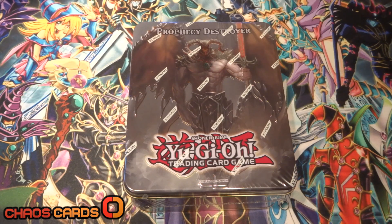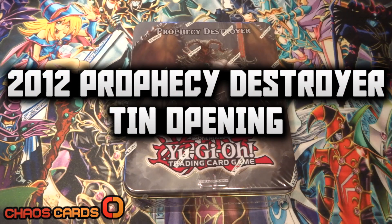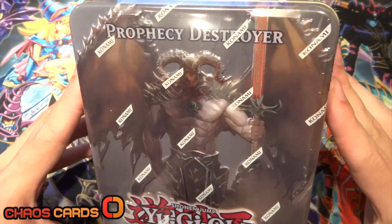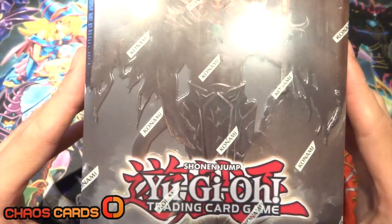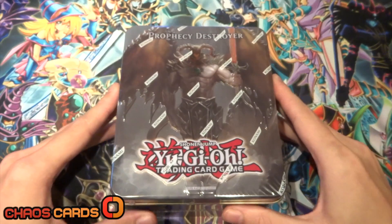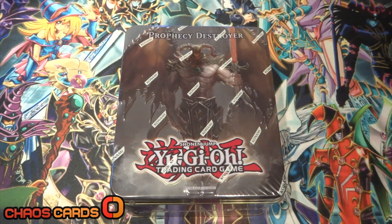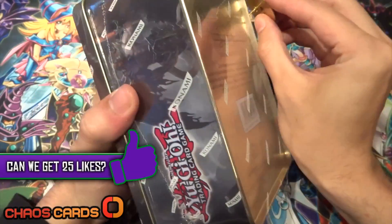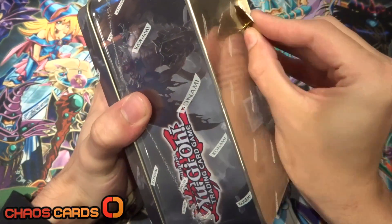Garfoolian414 here, and today I'm going to be opening this awesome 2012 Prophecy Destroyer tin. I love the way this guy looks — it's just so evil, it's amazing. I picked this up from Chaos Cards, an awesome website with a ton of Yu-Gi-Oh stuff, Pokemon, and Magic the Gathering. Make sure you check them out — links are in the description below. If you'd like to see more Yu-Gi-Oh openings, character deck duels, profiles, and more, head over to the channel. Don't forget to like, comment, and subscribe so you can stay up to date with all of my future content.